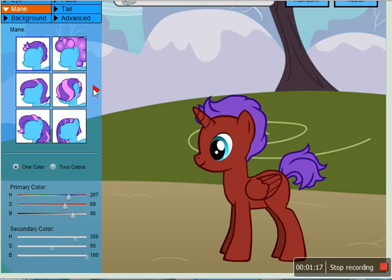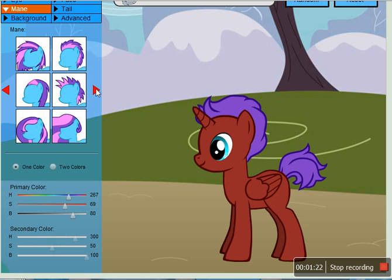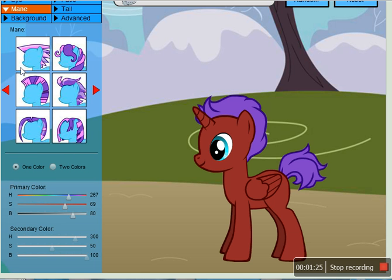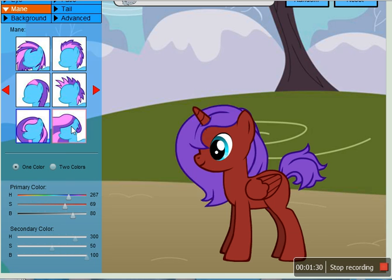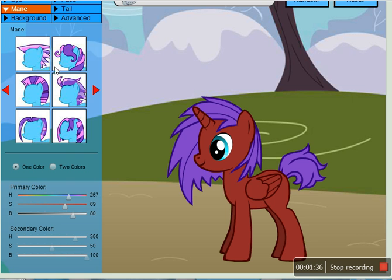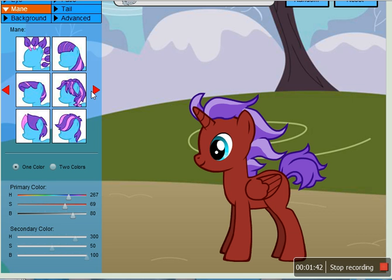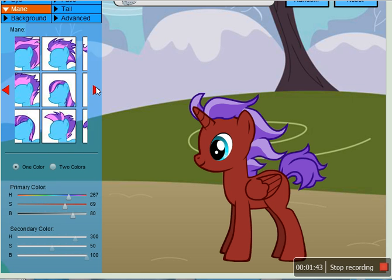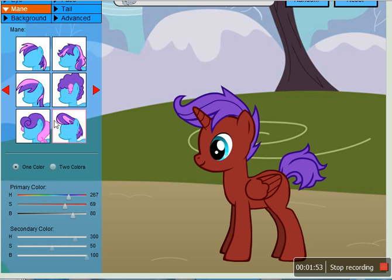The mane. Now, the mane is one of the most important aspects of your character — it shows you what the personality is kind of like. We have options like Younger Luna, Celestia's majestic mane... I'll find one that actually suits me really well. I don't want Scootaloo's. I don't think that works well. No, that's a girl hair again.